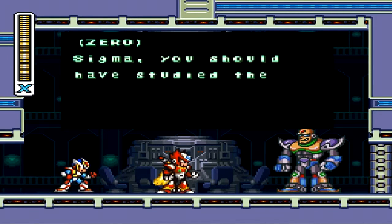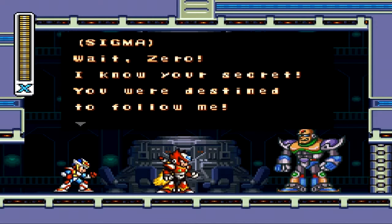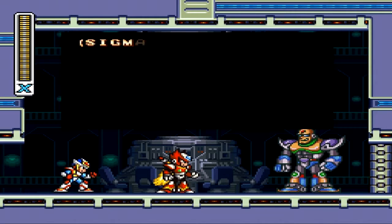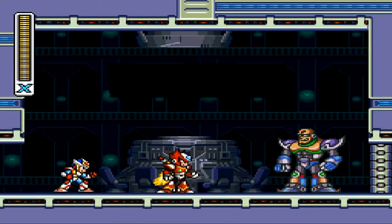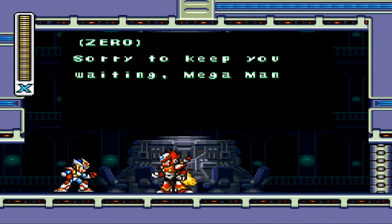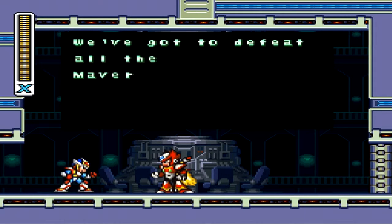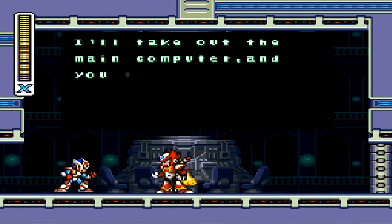Sigma, you should have studied the blueprints more carefully. There's only one Zero. Wait, Zero! I know your secret! You were destined to follow me! Maybe so. But I still don't like you. Fine. If you will not follow me, then I'll watch you die once again. Sigma, you are the only one who is going to die. Feel the wrath of Zero. Sorry to keep you waiting, X. But the greetings will have to wait. We have to destroy all the Mavericks. Including Sigma! I'll take out the main computer. And you follow Sigma. Let's go!